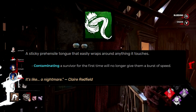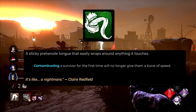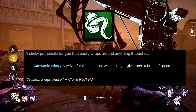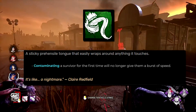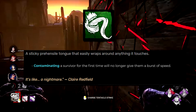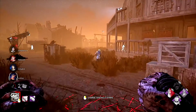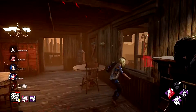On to green add-ons. The Liquor Tongue is probably one of his worst — it increases the hindered duration after contamination by 0.2 seconds, which does absolutely nothing. I've completely changed it: contaminating a survivor for the first time will no longer give them a burst of speed. Normally the first whip hit triggers a big speed boost, but this add-on removes that entirely so you can pressure them much more easily.